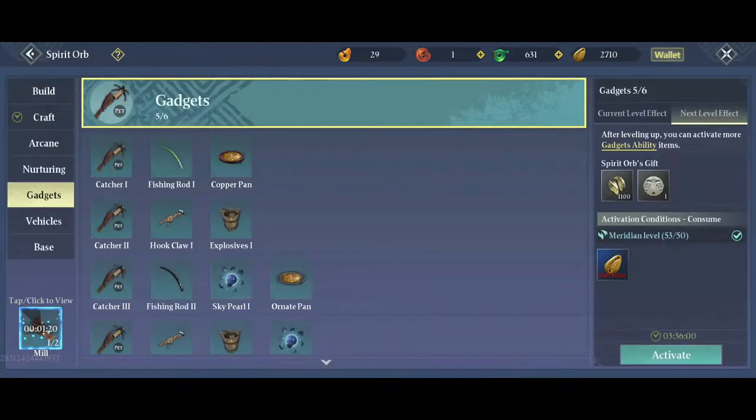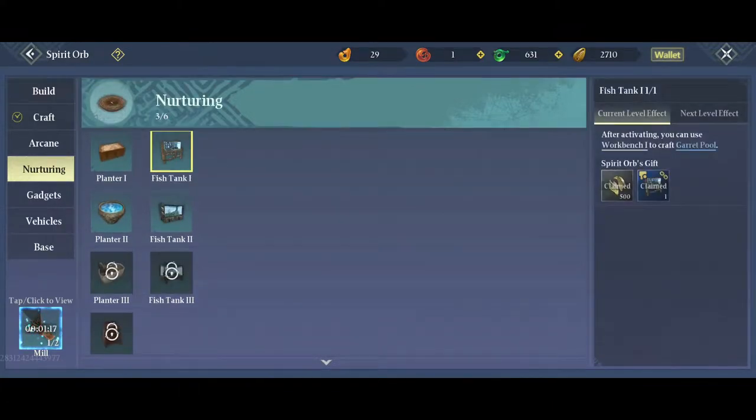Before you start, you must have a fishing rod and a fish tank. Check your orb and make sure you have unlocked at least a blue fishing rod and a level 1 fish tank.